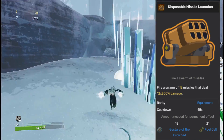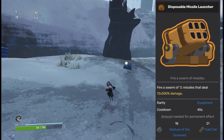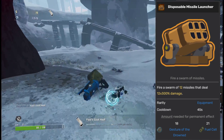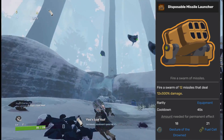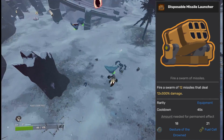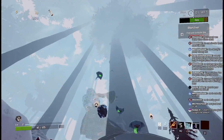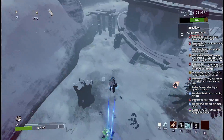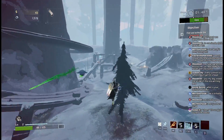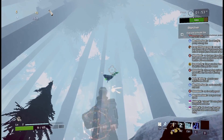Next we have the Disposable Missile Launcher, which is one of my favorite equipments. It is the definition of fire and forget — it does a lot of damage, has a pretty reasonable cooldown, and can really help with proccing items, especially on survivors that have trouble proccing with their own kit. Railgunner has difficulty proccing Shattering Justice and Loader can't do it at all. Acrid, who thrives mostly off of his poison, doesn't hit enemies that much, and the Disposable Missile Launcher makes items like Crit Glasses and Poly Loot a lot stronger on him. For that reason, this item goes into the S tier.